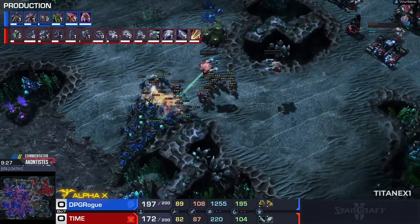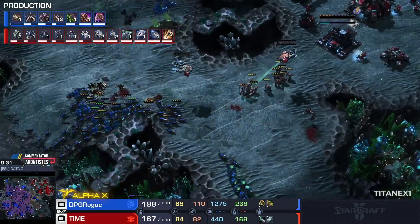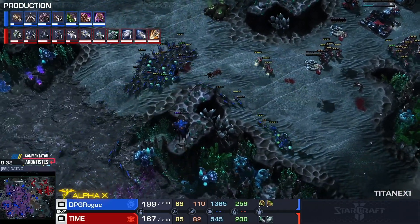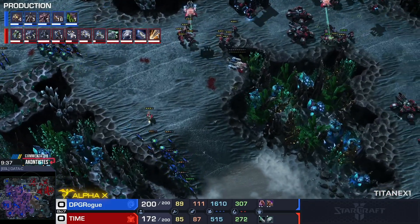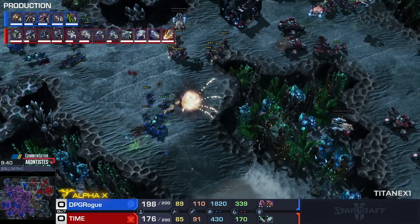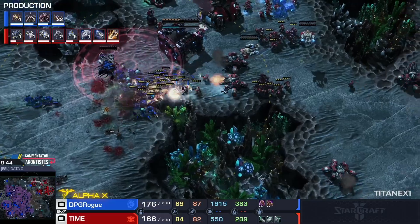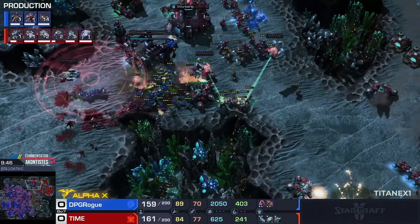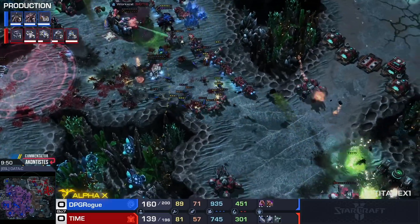It's down to Time to actually do something to gain control of the map. Ghost Academy is definitely a good play — Nukes can definitely zone the army out, kill creep tumors, and do much much more, even though they're very expensive. Not sure if it's something Time can afford, especially with this big attack coming from the Zerg player.